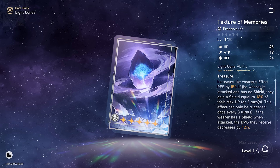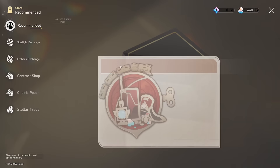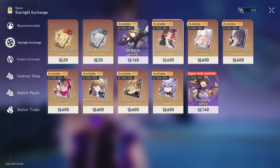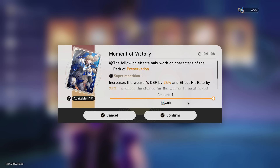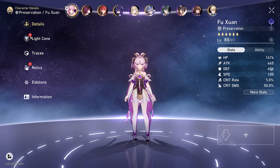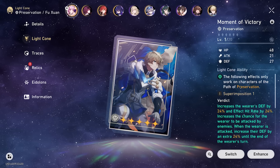Her best four-star option is Landau's Choice, which decreases damage taken by 16% — simple and solid. There's also Texture of Memories from the shop, which increases effect resistance, particularly useful if you're running the effect resistance rope and sphere. For me, I'm going to go to the store and buy Moment of Victory — I have just enough star glitter to do it. Let's put a five-star light cone on Fuxuan and take it all the way to level 80.